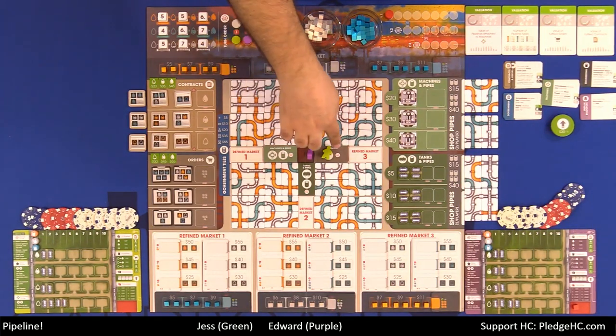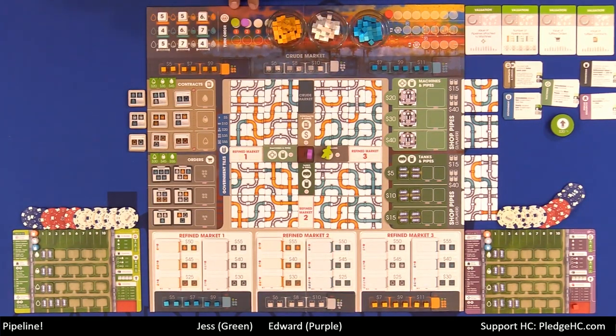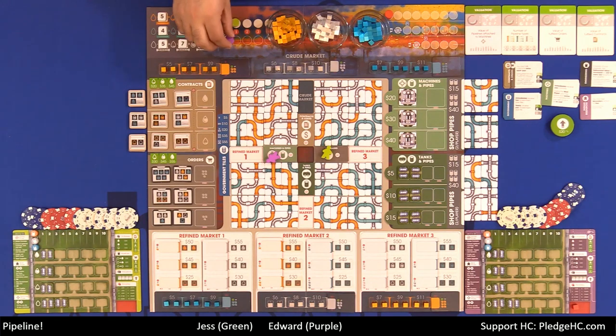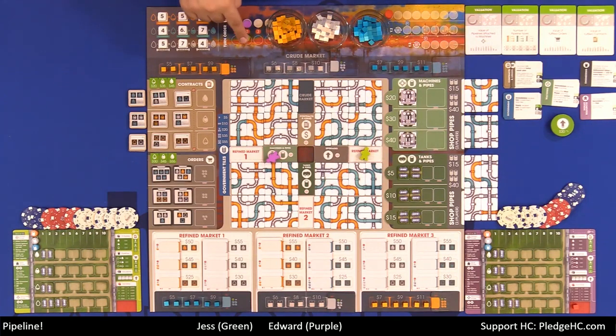Each of the inner actions have the turn order manipulation symbol. Turn order will look like this from round to round. So right now Jess is in first and Edward's in second. When it comes to Edward's turn, he chooses machines and pipes, does his whole turn, and then decides he'd like to be first next round — he just puts his disc there and makes a claim for first. If multiple people choose, whoever chooses first last will become first. But if somebody doesn't go to any of those four spots, you cannot change turn order.